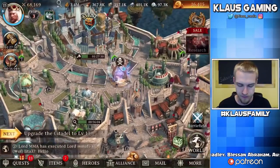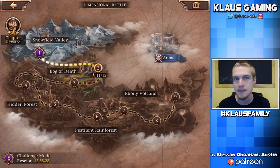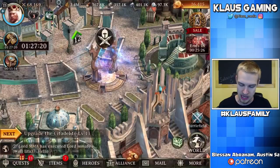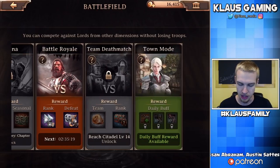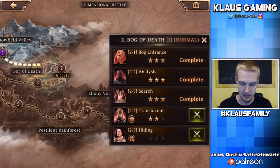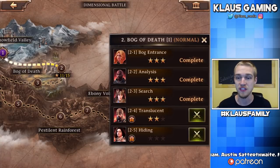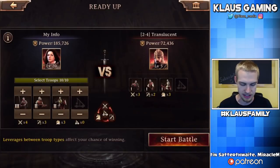Now it's time to do some fighting. The dimensional gate sends you to a multiplayer battle scenario page. You can also get there by clicking Battlefield, which opens all the other options. Right now we have the story and Battle Royale available — everything else is locked out. Town Mode is a sneak peek to part three of this guide. For now we'll stick to story mode. We're 11 out of 15 stars through, so let's finish this off.